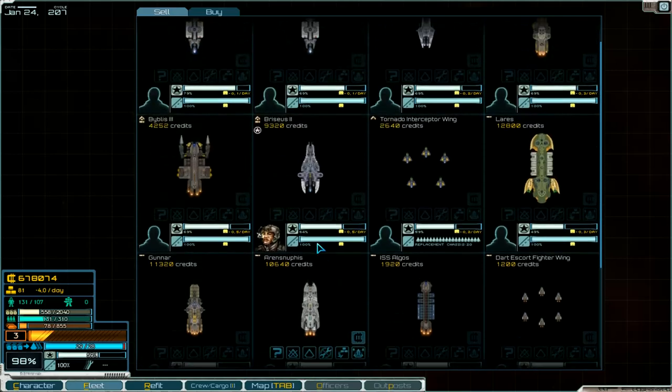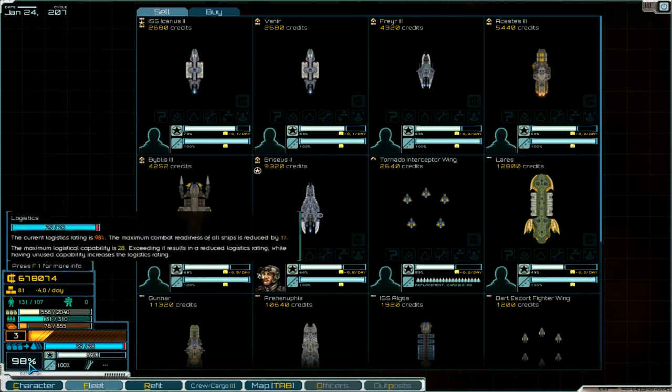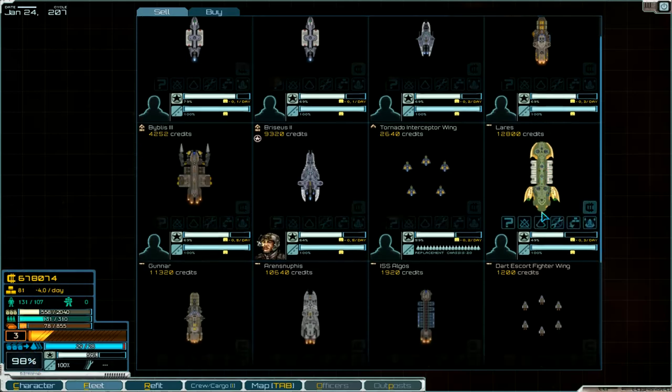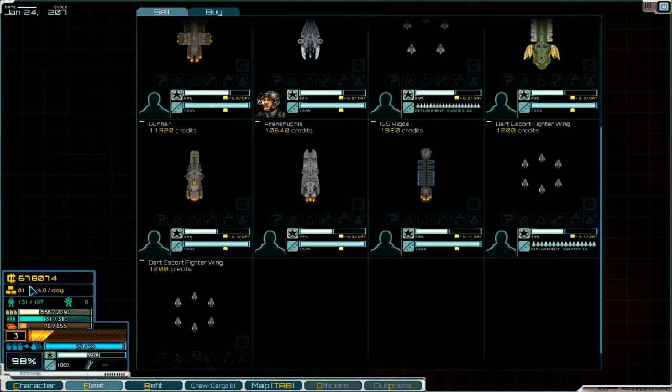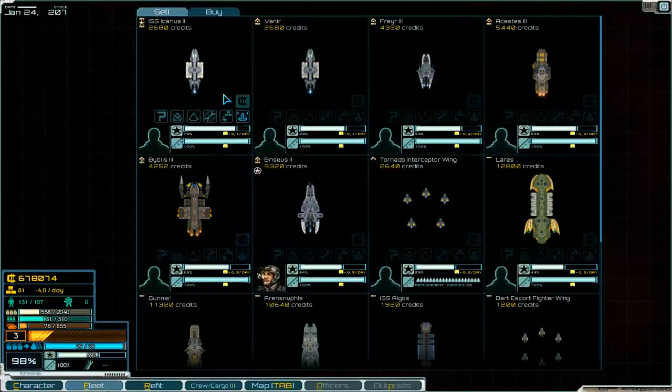We've got 13 ships already. The current logistics rating is 98%, maximum combat readiness of all ships is reduced. When we buy one more I think we'll have problems with supplies. We've got a freighter at our station.